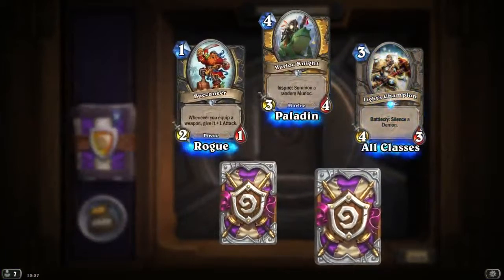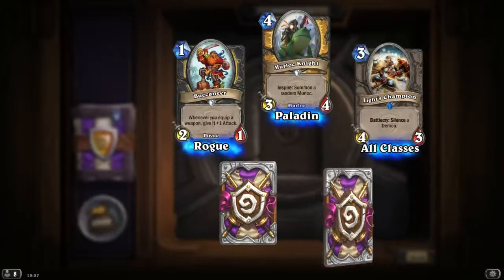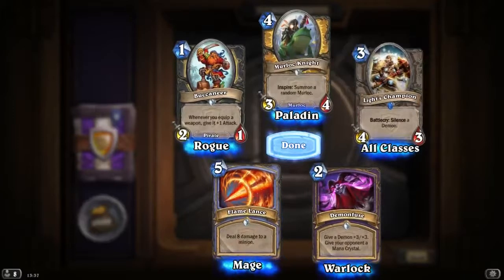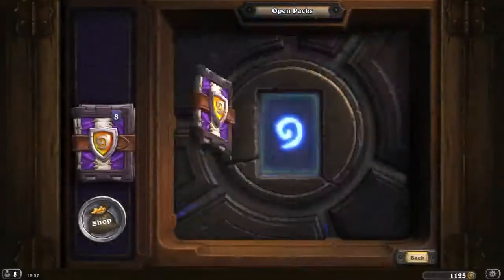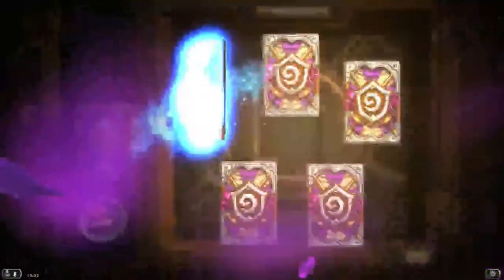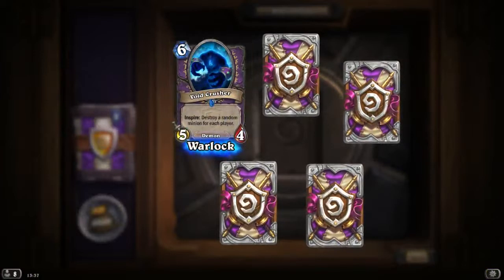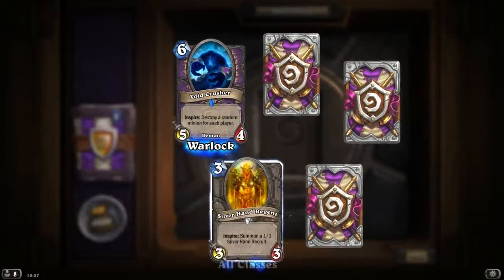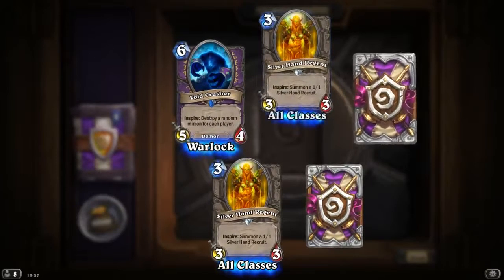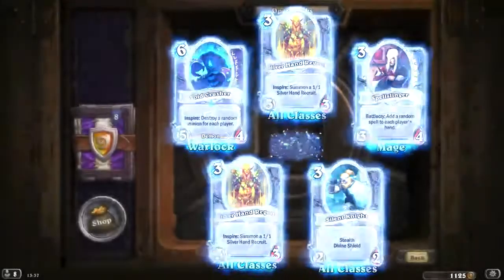Another Murloc Knight. Light Champion: 3 mana, 4 attack — Silence a Demon. That's completely useless, so useless it's scary actually. Void Crusher: destroy a random minion for each player each time you use your hero power, 6 mana 5/4 — that's okay. Another Silver Hand Regent. Another Spell Slinger. Another Silent Knight.